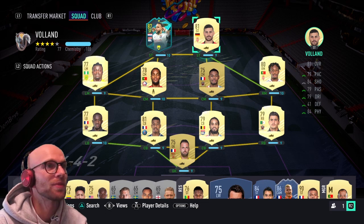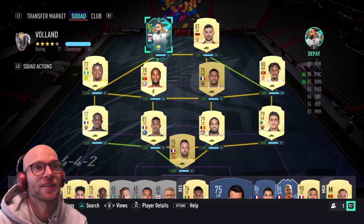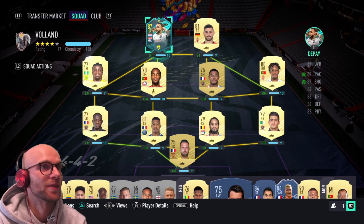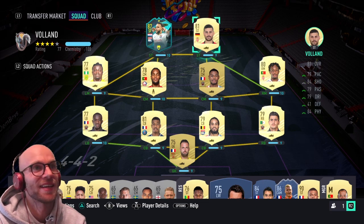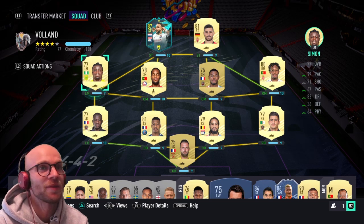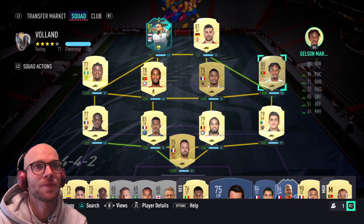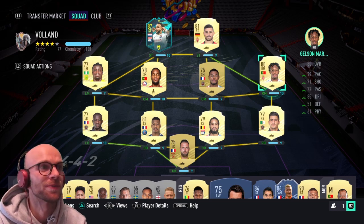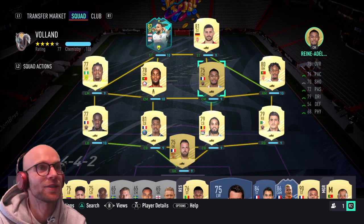Your team would look like this: Memphis Depay with five-star skill moves up front, next to him will be Volant. Mbappé won't fit in this team. In the left mid position you will have Simon with 92 pace, 82 dribbling and 71 shooting. Right mid position will be Gelson Martins with 94 pace, 85 dribbling, 71 shooting and of course five-star skill moves. Moving into the midfield you can have Rene Adelaide, a 75-rated center mid.